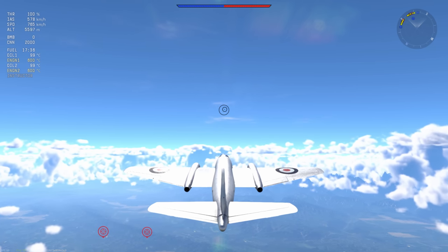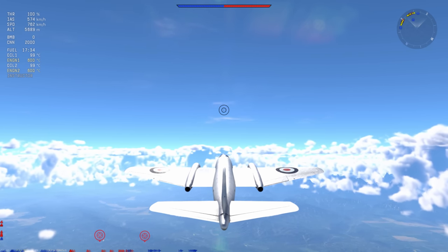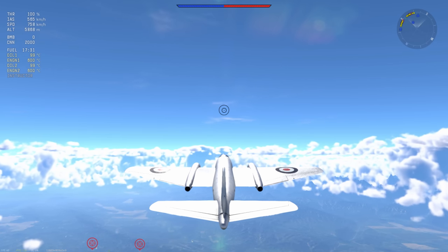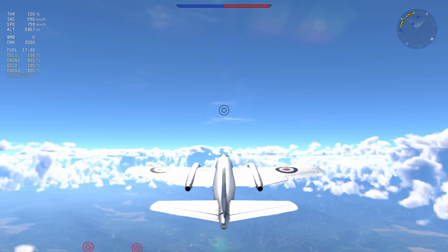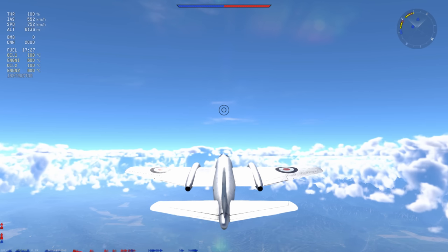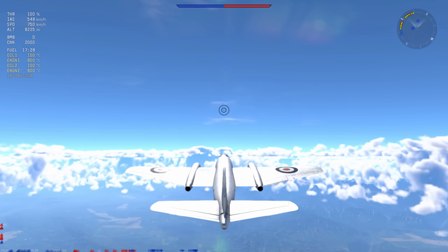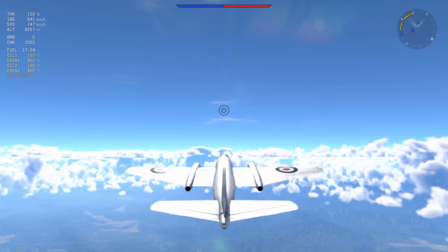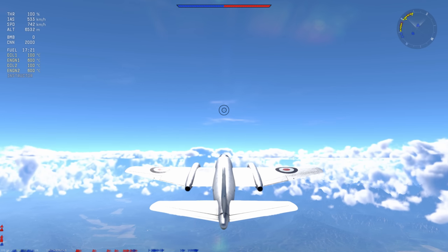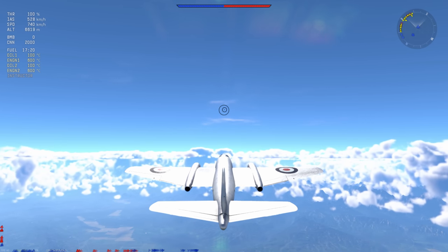So the Canberra here — I have dropped all my bombs. This is the first thing that you do in any Canberra that has guns. You get rid of the bombs, and that allows you to dogfight more effectively. You can take your bombs to a bomb drop, but honestly I'd rather not be hindered by dead weight. The RP and the SL that you'll get from that are pretty negligible compared to the gains you'll get by flying as a fighter.